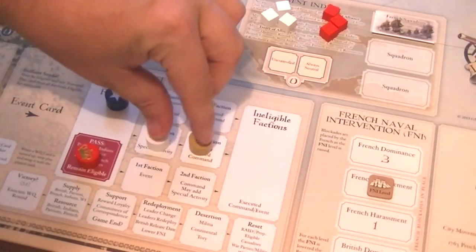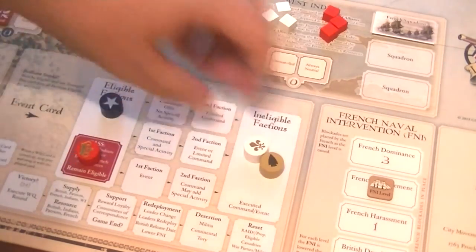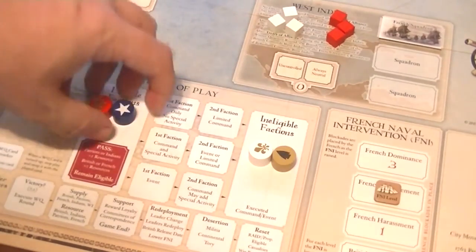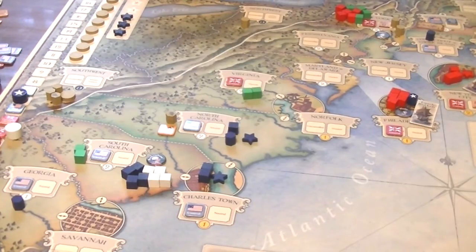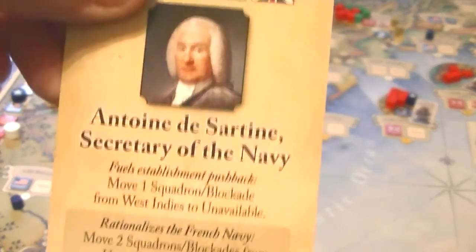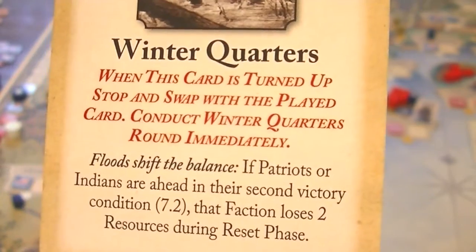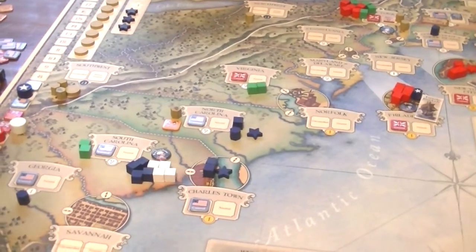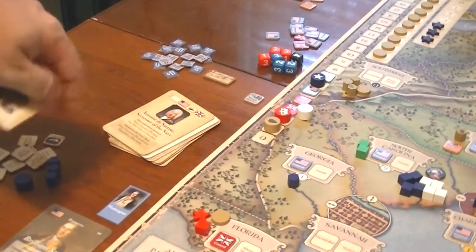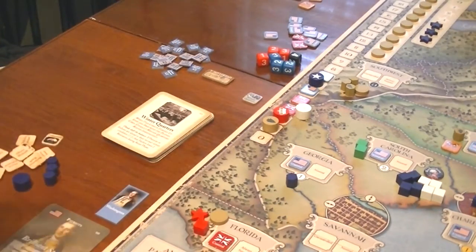That is now the end of the turn because two moves have been taken — the turn ends even though the Patriots haven't been able to go. The two factions that acted move up to eligible, the British are now eligible, and the Patriots also stay eligible since they did act with the French march. We move to the cards, flip Antoine over to playable, and the card that comes up is the Winter Quarters card. When this card is turned up, stop and swap with the played card, then conduct Winter Quarters immediately.